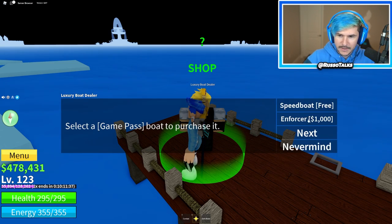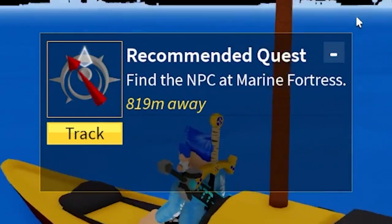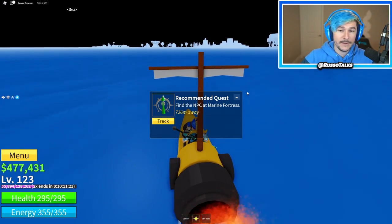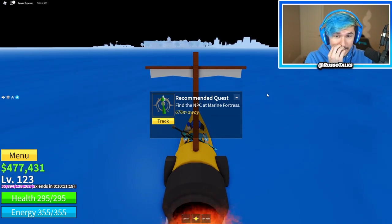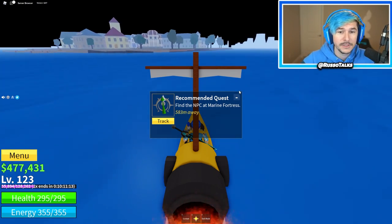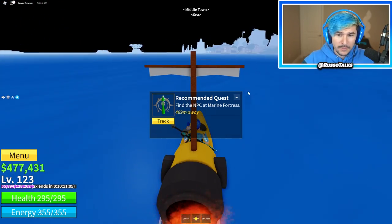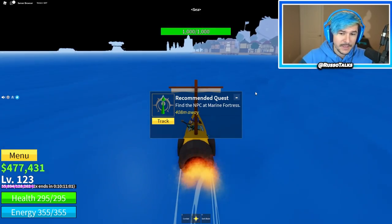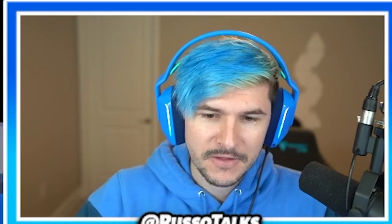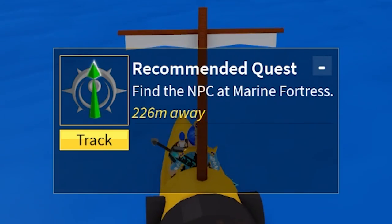Let's just spawn in the enforcer because that one's super fast. Is this a game pass boat? I think it might be. Anyways, we're going to go ahead and go over to the Marine Fortress. We're going to fight the enemies there, see if we can beat the boss and try to make it to 200 today. This series, I'm basically just doing a noob playthrough in this game because I've never played it, and I just kind of want to get to max level, eventually become a pro. I finally ended up beating Bobby — I figured out he had an immunity to swords — and I also beat the Yeti in the frozen tundra, whatever it's called, frozen palace.